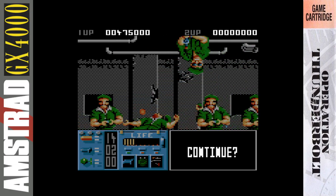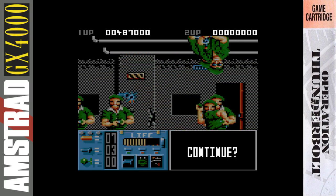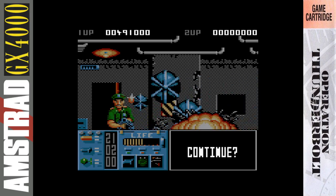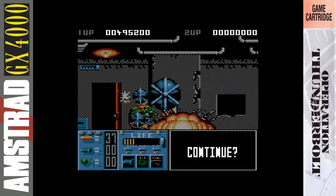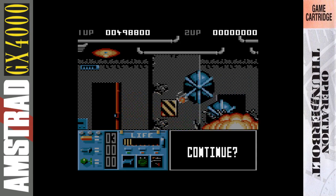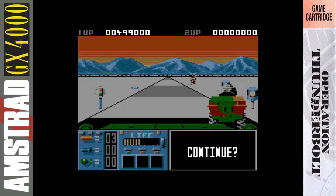Believe it or not, Operation Thunderbolt also arrived on the SNES — the Super Nintendo. I'm surprised it made it, and even more surprised it's not been renamed 'Super Operation Thunderbolt.' It's just called Operation Thunderbolt. Apparently it's compatible with the Super Scope, the ridiculous light gun you could buy for the SNES, and has a new, longer intro and ending sequence. Roy Adams is no longer in the game, but you can choose from six different characters to play as — though it doesn't look like it makes any difference. You can also choose your route on a map, but it's pointless because you play the same levels anyway. I guess it's just an effort to justify its price tag and release on the SNES.